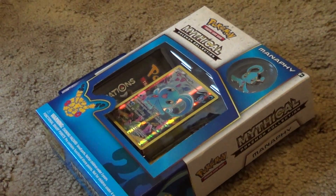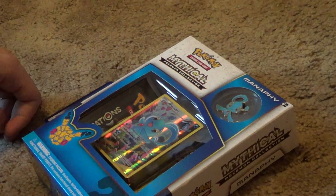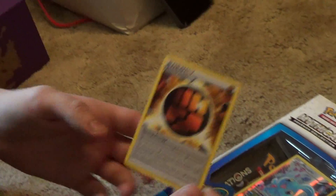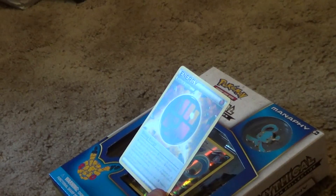We got my boy Matty Matt here, also known as the Graybill. And I pulled a spirit link that he needed, so he gave me this strong energy, which is a great energy for a fighting deck. You cannot have a fighting deck without this. It's amazing.